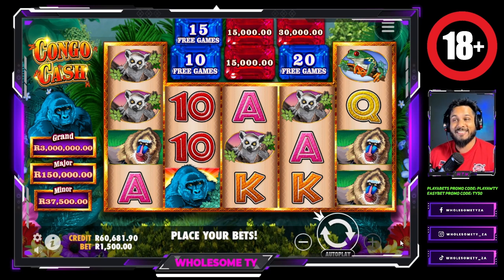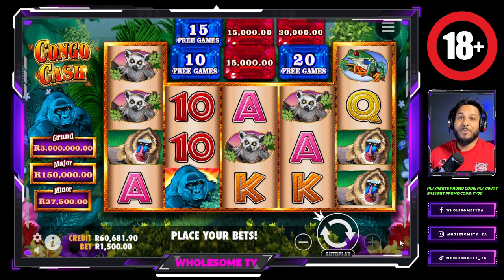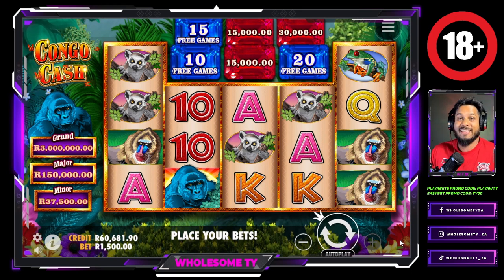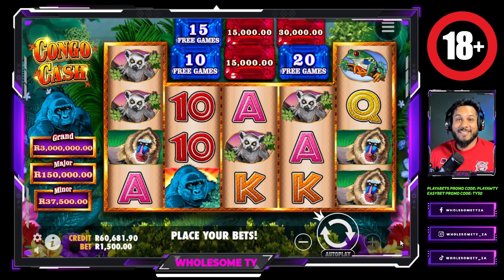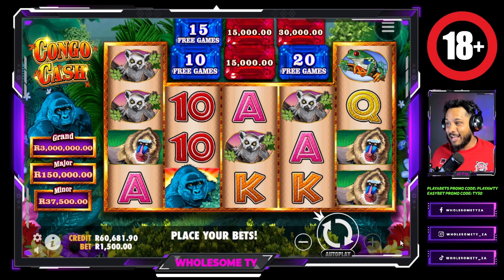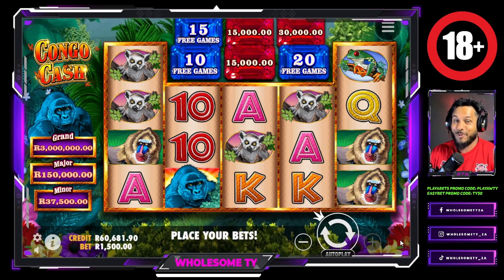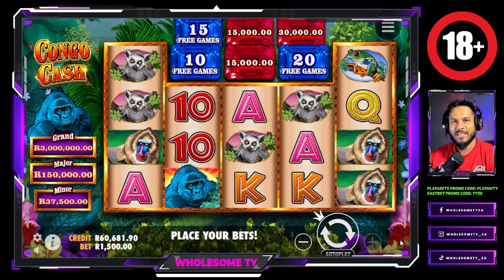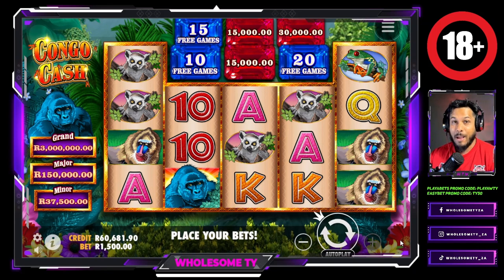Shereen, thank you so much for suggesting me to play again. I'm happy with the amount I picked up. Remember, if you do want to join and sign up with Player Bets, you can use my promo code; if you want to sign up with Easy Bets you can also use my promo code. Another subscriber asked: are we playing on a demo? Unfortunately there's no demo with rands — I wish there was because I've been burning through my own money. This is all real money and I'm here to make big gains. You heard it here first from Ty — the biggest high roller in South Africa at the moment. I'll see you guys on the next one, and remember: I came here, I pulled up, and I showed up for the wholesome gang, gang, gang.